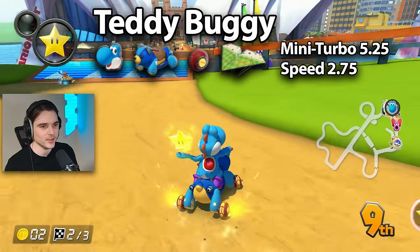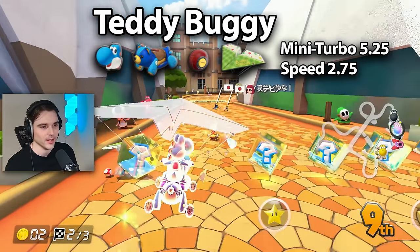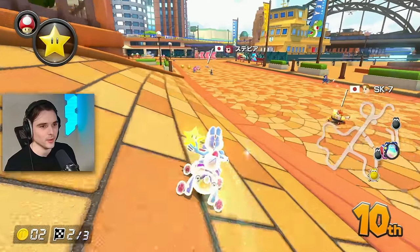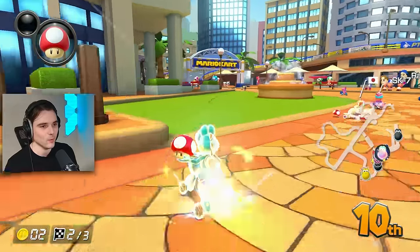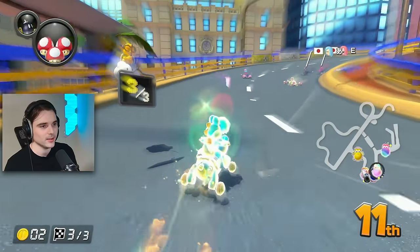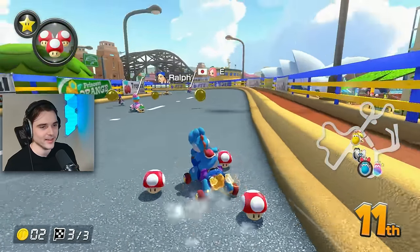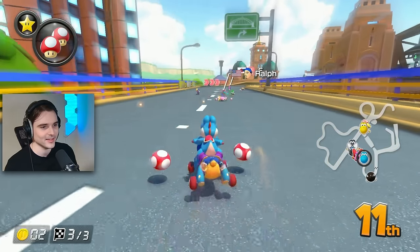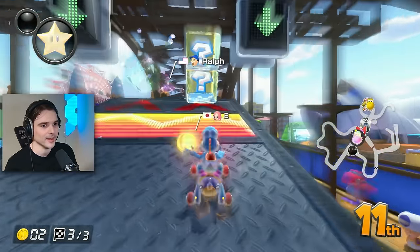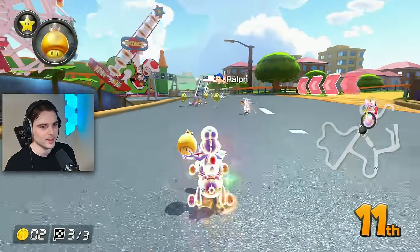We have Yoshi Teddy Buggy for the first combo. You guys already know a lot about this combo, but it does have 5.25 mini turbo and 2.75 speed, and what's significant about that is the total is 8. That is kind of what makes a good combo in this game — the best combos have a total speed and mini turbo of 8. As we go down the list you'll see how they slowly get less and less, but there are quite a few combos that do have a total of 8 that just aren't utilized enough.